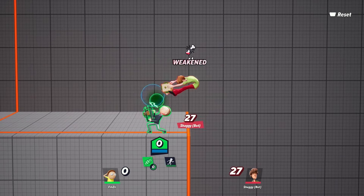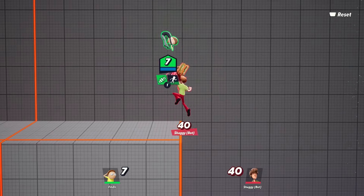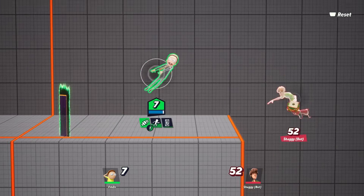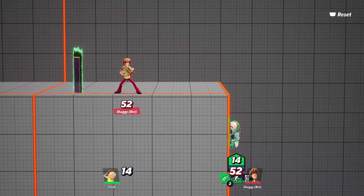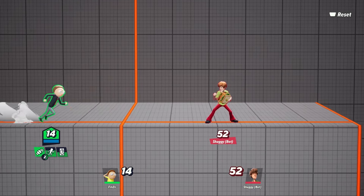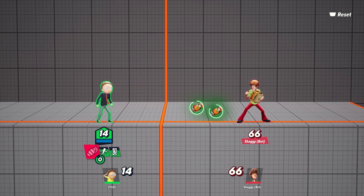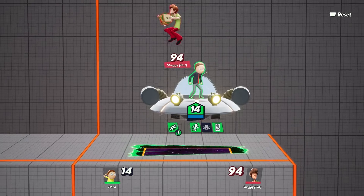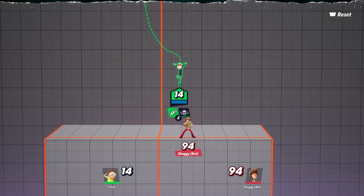The basic attacks Morty has include using his hands, which spawns a giant hand from the show. He also has a hammer attack. You can use the left trigger on controller to shoot out grenades and the right trigger to shoot bullets to blow them up, or just wait for them to explode. Another cool attack: look up and press triangle on controller to spawn the Rick and Morty ship and fly it into the sky to catch characters off guard.